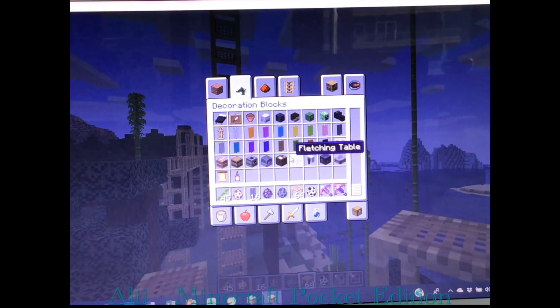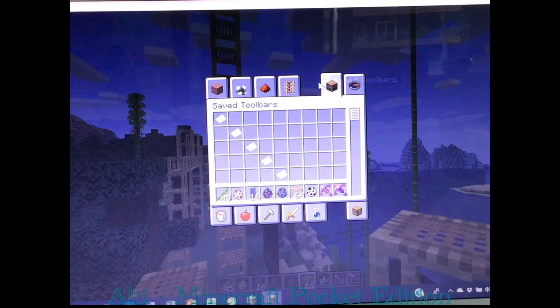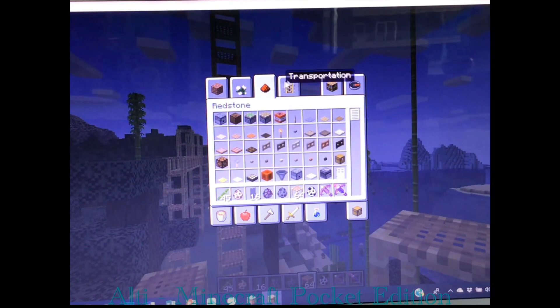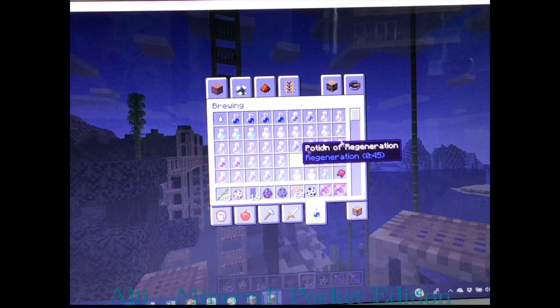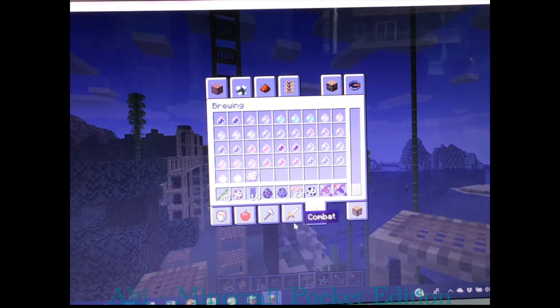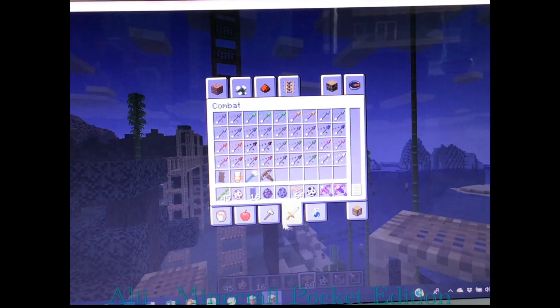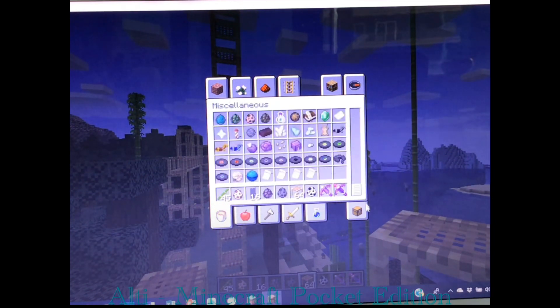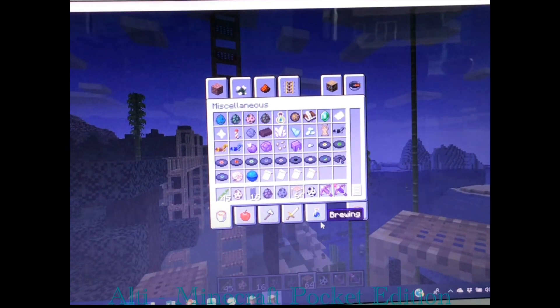Some other blocks have changes too — the fletching table, cartography table, and smithing table all have changes. And if you forgot, the stonecutter is now animated. And lecterns are for redstone. That was pretty much it for today's video, guys. Bye.